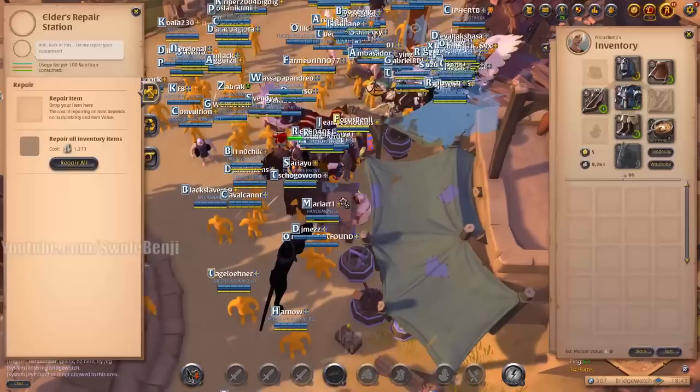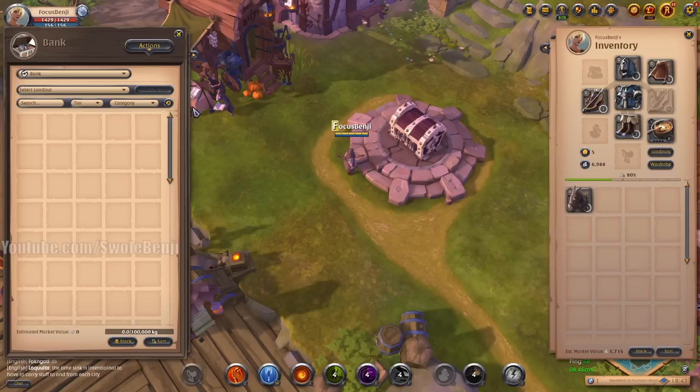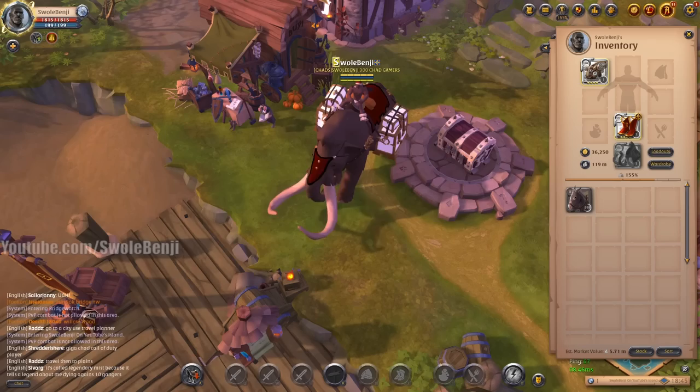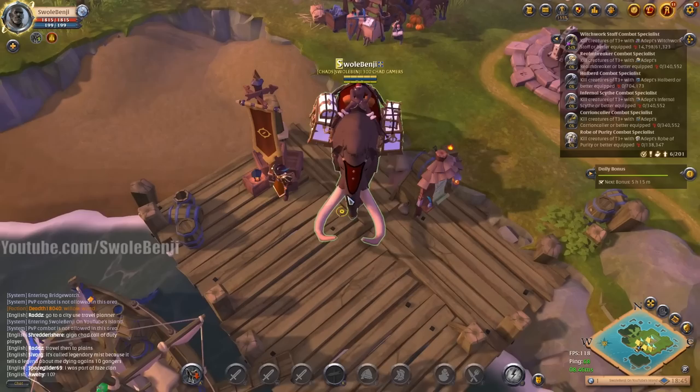Now we're free to move again for the first time in several hours. We can repair our gear, strip it, put the last mule in the chest, and then this character can be used later for focus crafting — pretty awesome. Switching to my main character now to see how much we can sell from Bridgewatch. There we go — 2,501 mules total, good stuff.